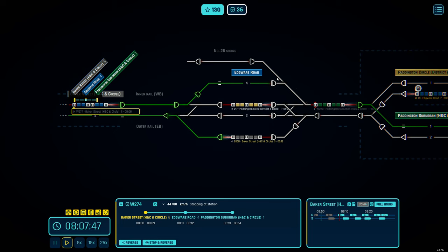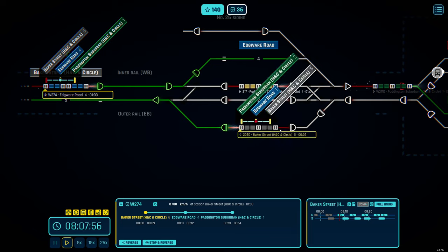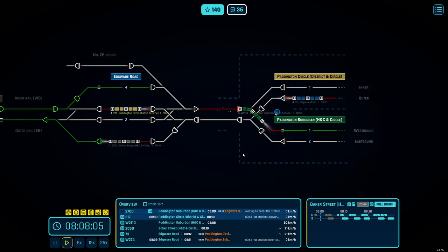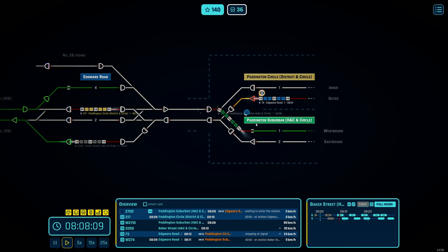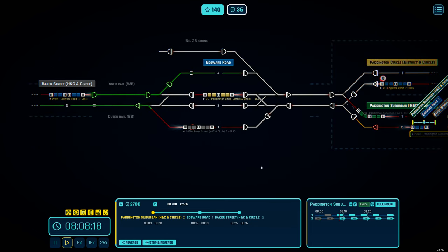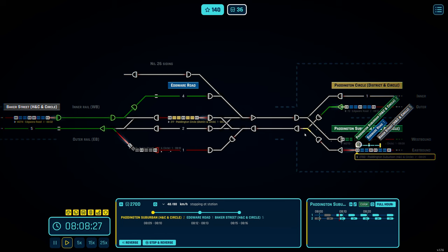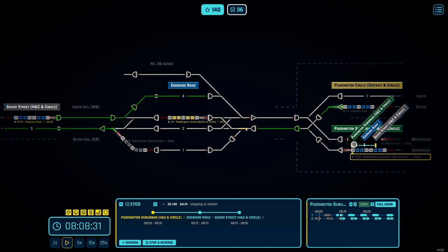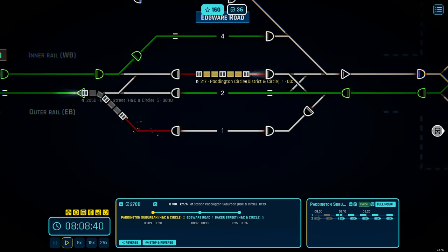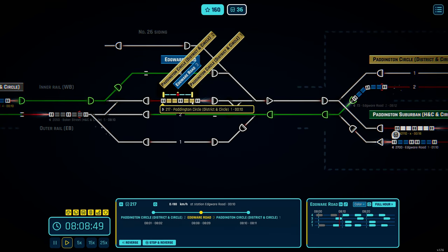This Whiskey 211 Delta is already routed in. Two Zero Five Delta is fine. They all have such interesting names — I'm not sure if that's actually how it works. I can get this one into platform 2 first as a terminator. It has a dwell time of about 10 seconds — now we're getting into the nitty-gritty. I can let this one depart.